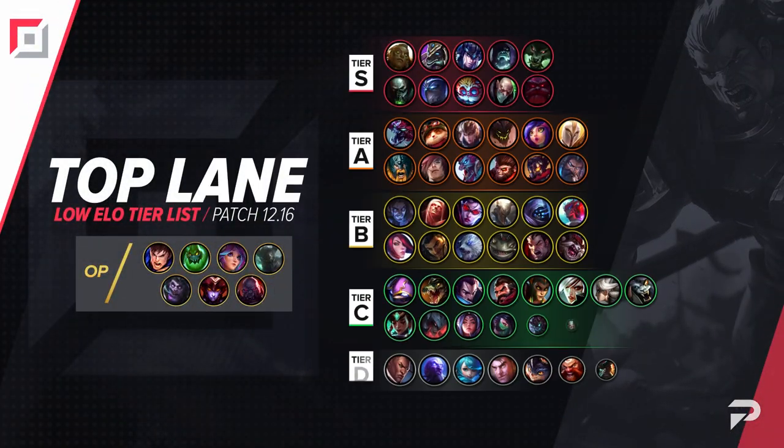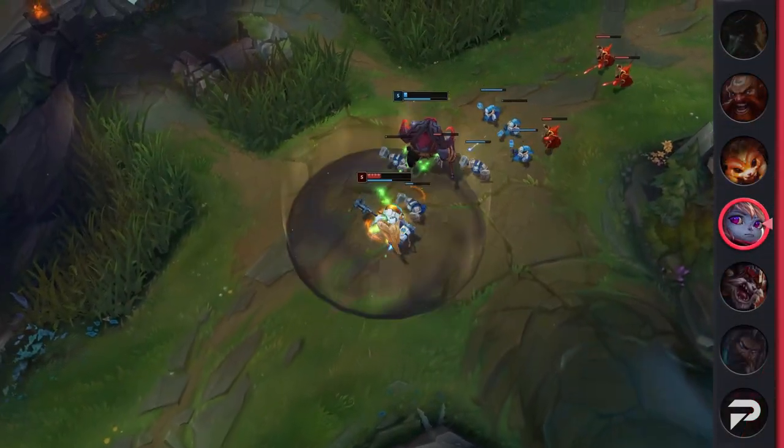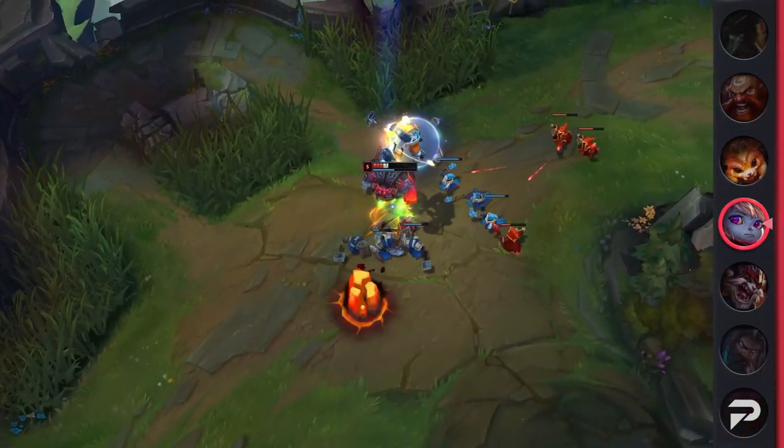Poppy drops to the C tier for this patch. In the higher ELOs, she's considered one of the most ELO inflating champions in the game, but for some reason or another, she just doesn't work out too well in the lower ranks.